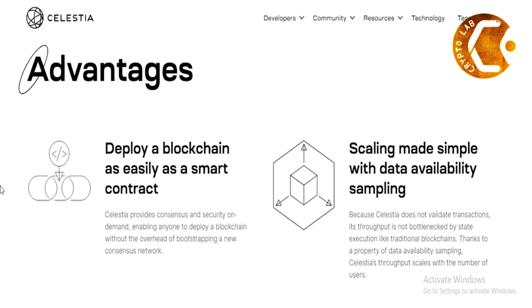Because Celestia does not validate transactions, its throughput is not bottlenecked by state execution like traditional blockchains. Thanks to a property of data availability sampling, Celestia's throughput scales with the number of users.